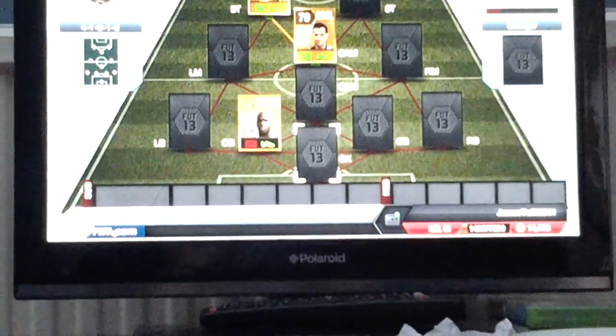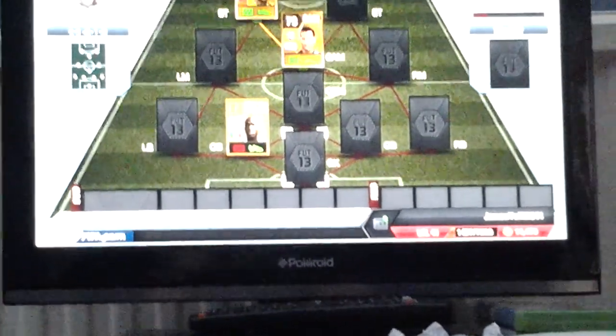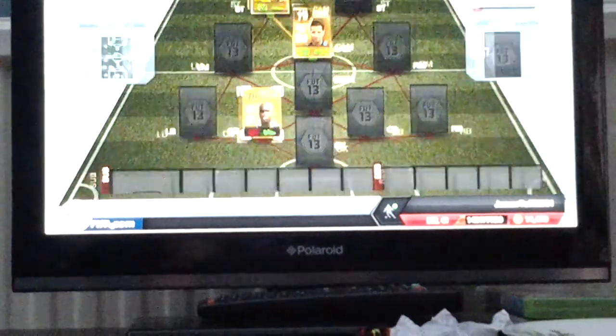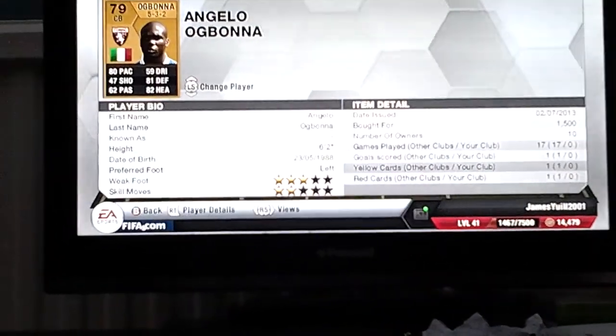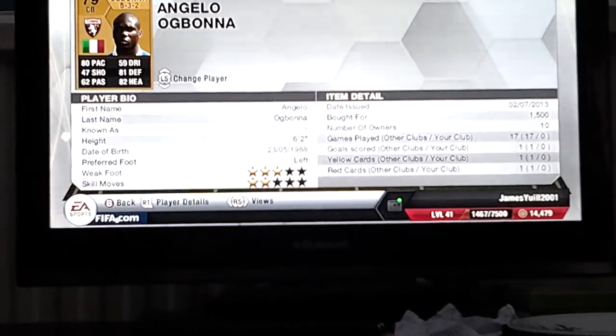Hello guys, I'm back and I'm going to do a little cheap beasts video for you today. I'm going to start off with this bad boy — center back Angelo Ogbonna. Look at them stats: 80 pace, 81 defending.